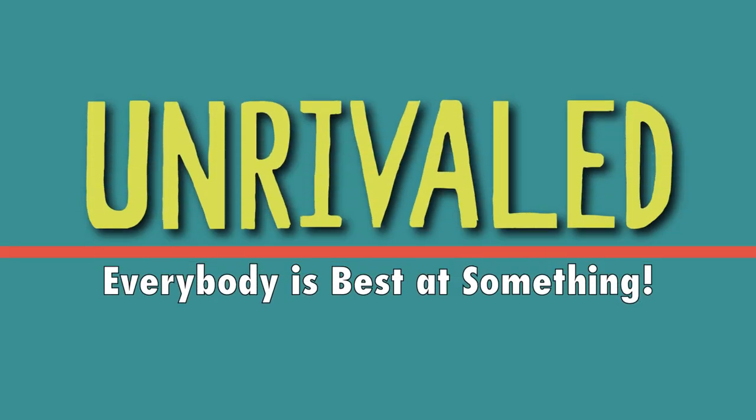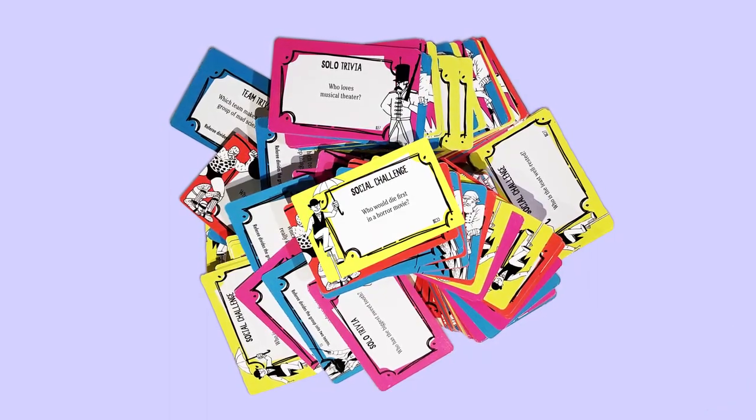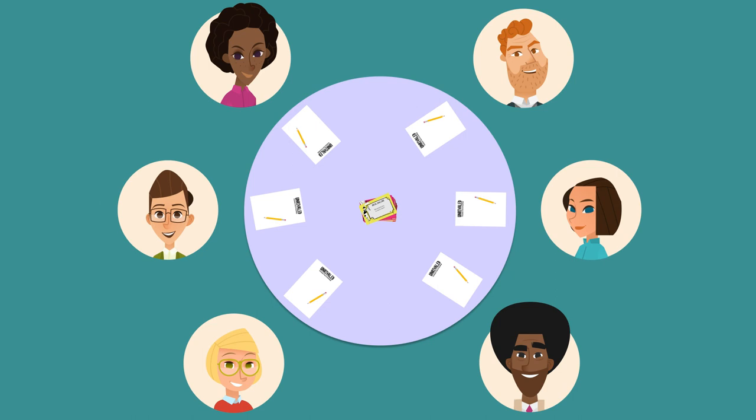Okay everyone, let's see how to play Unrivaled. The first thing you'll want to do is take the entire deck of cards and shuffle them together. Make sure they're placed where everyone can reach them, with the character images facing up.